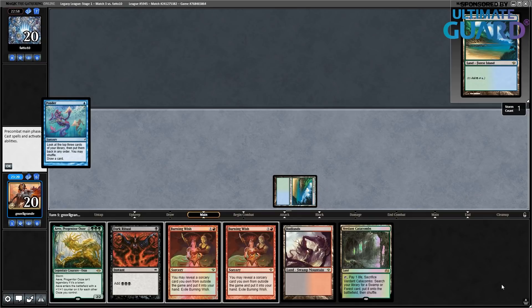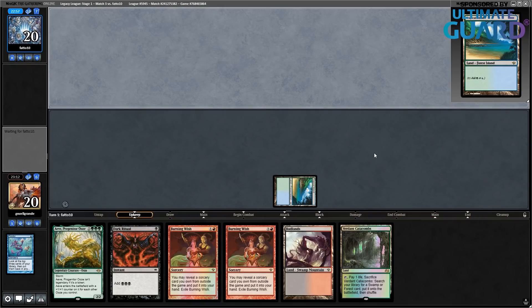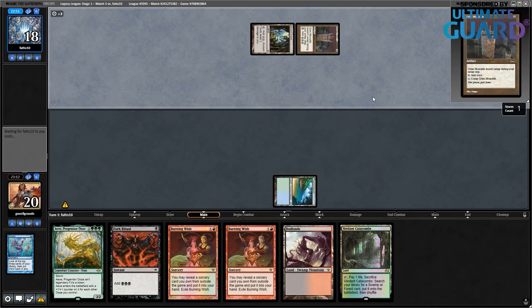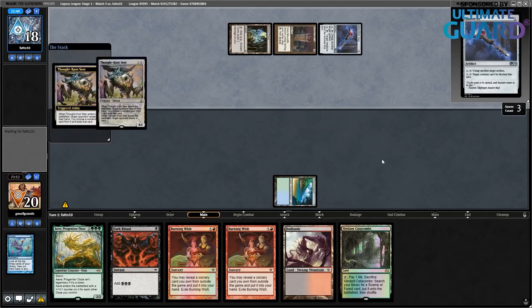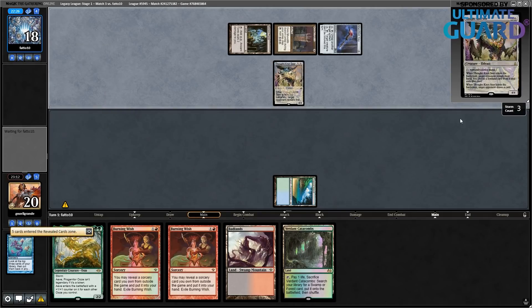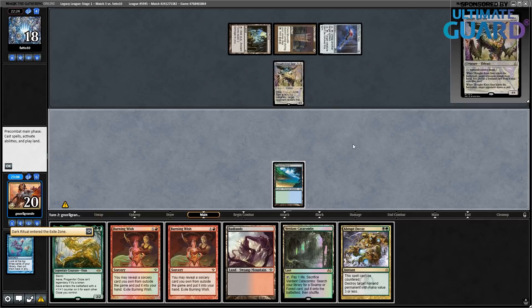Ancient Tomb — let's see if this is a Chalice. It's a Grim Monolith. And that could be a turn one Trinisphere. They take a Metalworker Key to untap the Monolith for four mana. Thought Knot Seer — strong but not devastating, I'm still in the game. I drew Abrupt Decay. How about I go Abrupt Decay on this Grim Monolith when they try to untap it? Yeah, that's actually my line here — I'm not really looking to Burning Wish for anything currently.